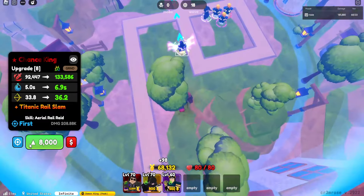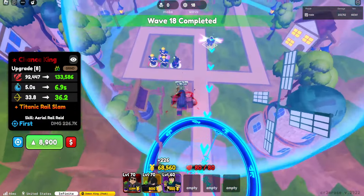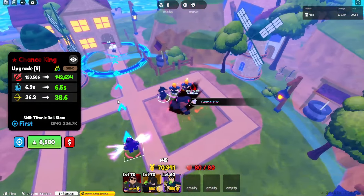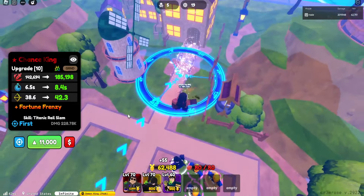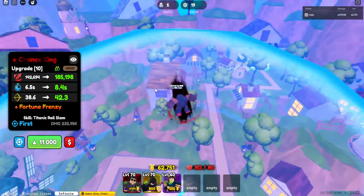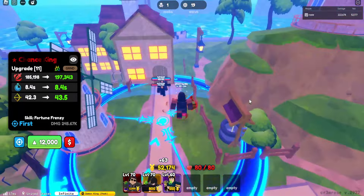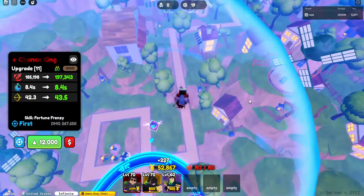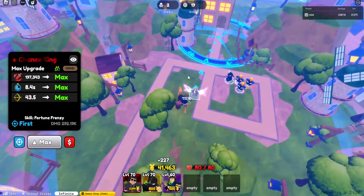92k up to 133k — a 40k increase in damage with only a 2-point change in SPA. We also get more range. Then the next upgrade doesn't matter too much. Upgrade 10 into 11 gives us another 40k spike, 8.5 seconds of cooldown, and 42 range. It's not quite full AOE but it's a really fat circle — that might as well be full AOE — and look at that range, that is amazing.